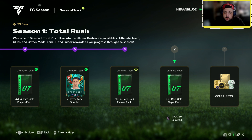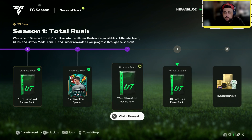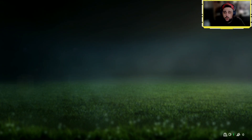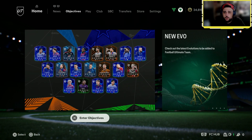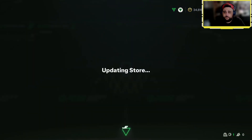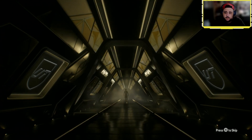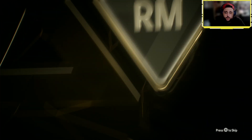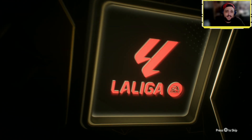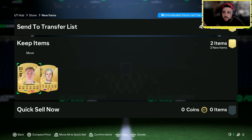Oh, might have another packet. We've got a 78x2 — let's go! One more pack — no walk out, right mid, going to be Teselong. Yeah, and Glovin. Right, let's go have a look at the new team.